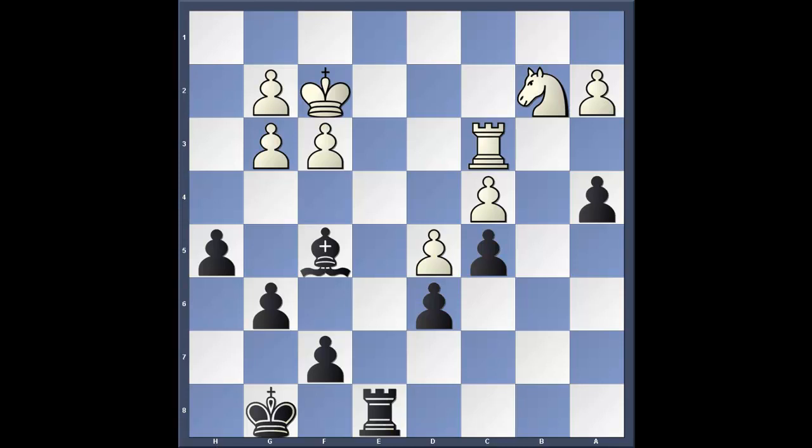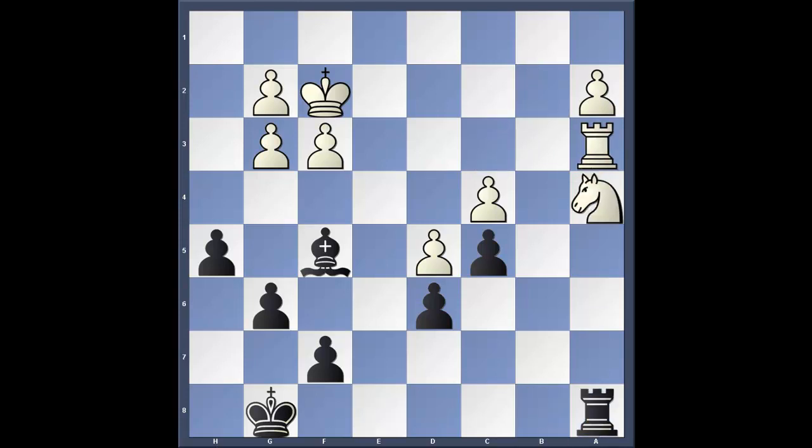White replies with knight to d1. Notice that if knight takes pawn, then we play rook to a8, knight b2, and rook takes a2, and black is winning. And if rook to a3, then simply rook to b8, and after knight takes pawn, rook a8, we're going to attack the pinned piece with bishop to d7, and that's going to be lights out.